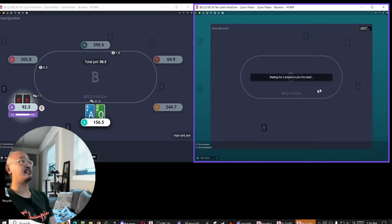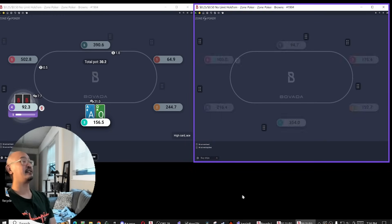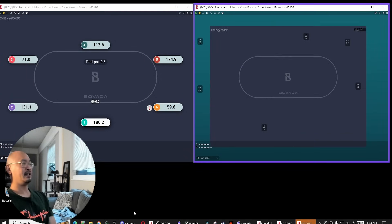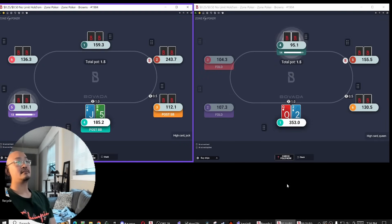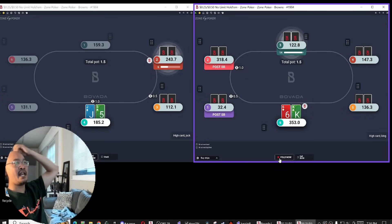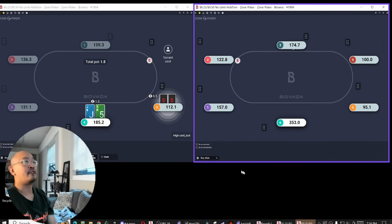I probably figured out his hand given his timing there — he thought about the 10th bet. The standard 4-bet 100% of the time there. When you're playing against non-standard opponents, you should be using non-standard strategies yourself. Hopefully this is kind of reinforcing that idea.